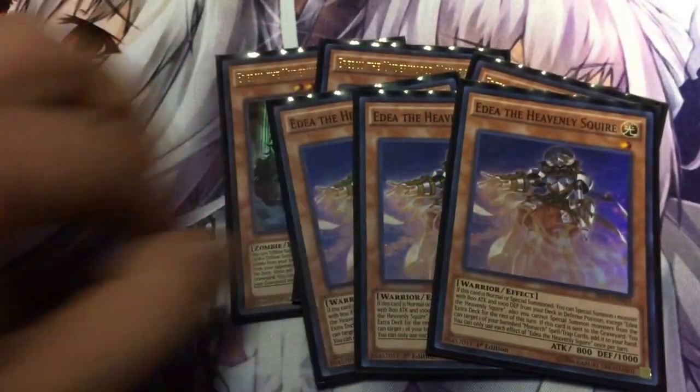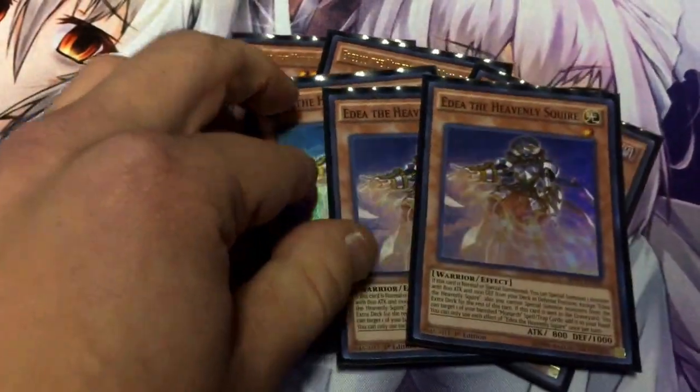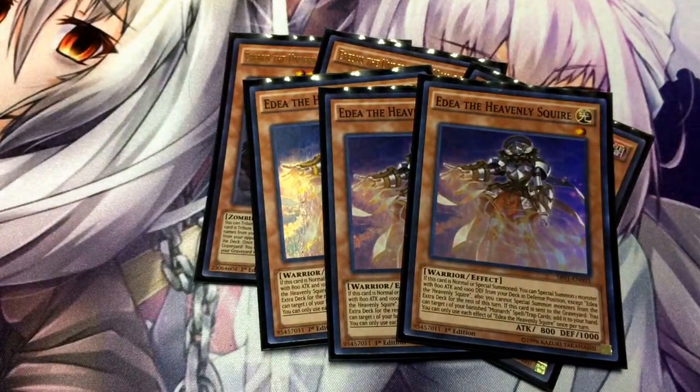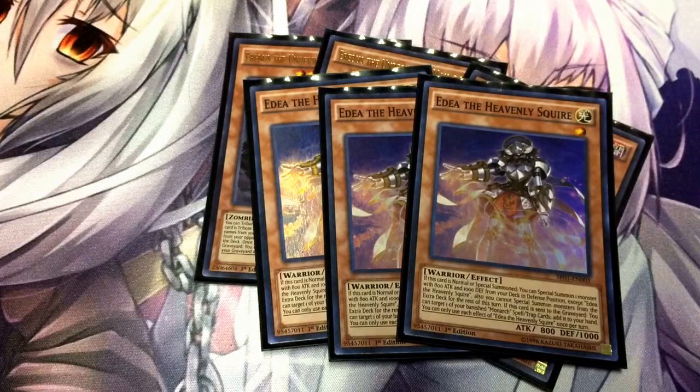The three Heavenly Squires are pretty good as far as trying to get your monsters out. Say you got a Monarch in your hand and you think, well, he's just one monster — how am I going to pull off a level 8? She has this effect where if you Normal Summon or Special Summon, you can Special Summon a monster with 800 attack and 1,000 defense from your deck. And if she's sent from the field to the grave, you can target a Monarch Spell or Trap card and add it back to your hand.